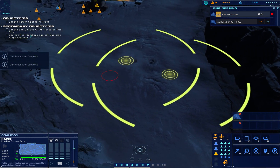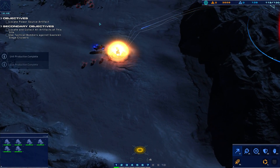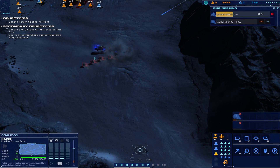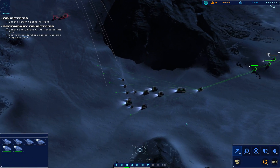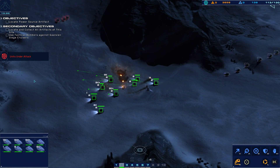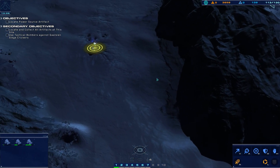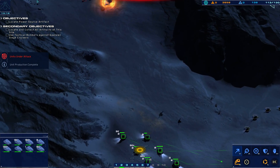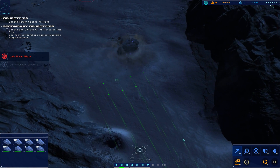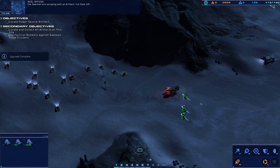Bomber operational. Bomber ready for sortie. Alert — hostiles reaching. Cruiser sighted. Strike fighter approach vector dialed in. Light attack vehicle is under fire. Armored vehicle is taking fire. I see you on radar, armor is en route. Bomber operational. Hostile sighted — cruiser eliminated. That was a waste. Galifian are escaping with an artifact — cut them off.